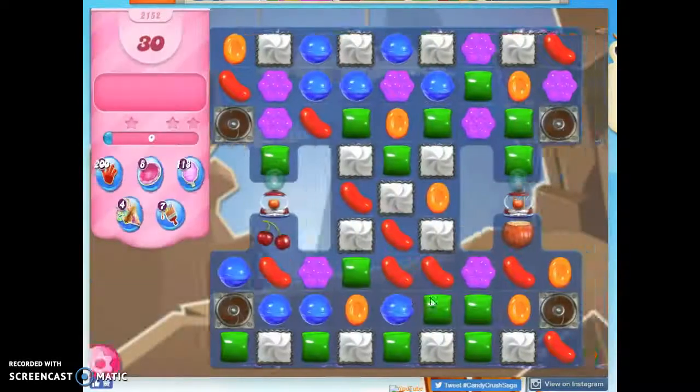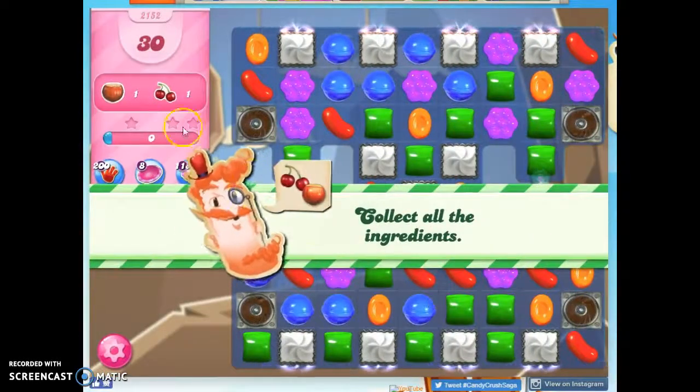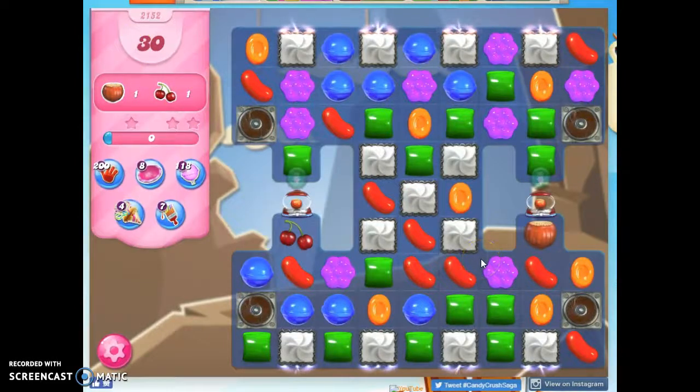Hi friends, this is Susie, your Candy Crush Guru, here to help you solve the puzzle of level 2152, where we have 30 moves to collect two ingredients.